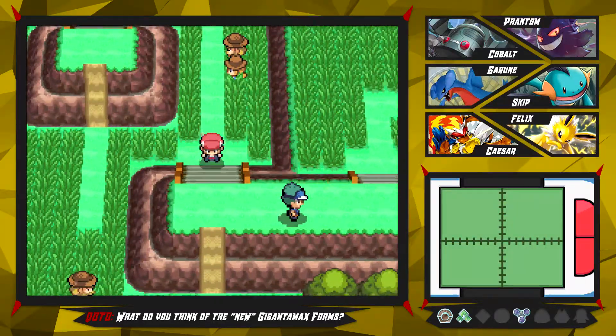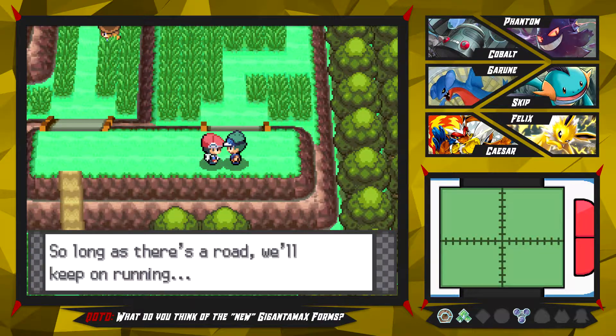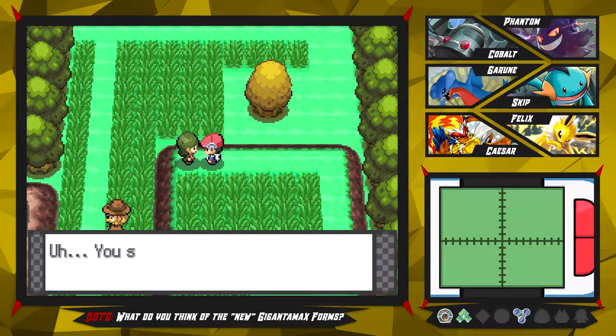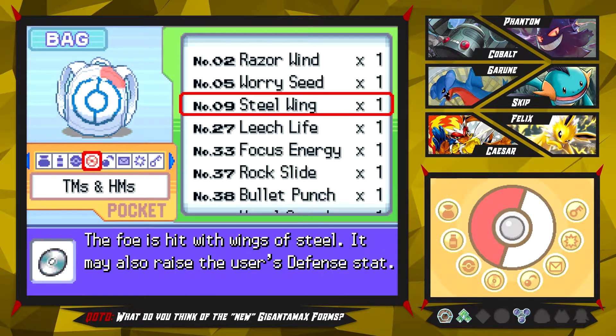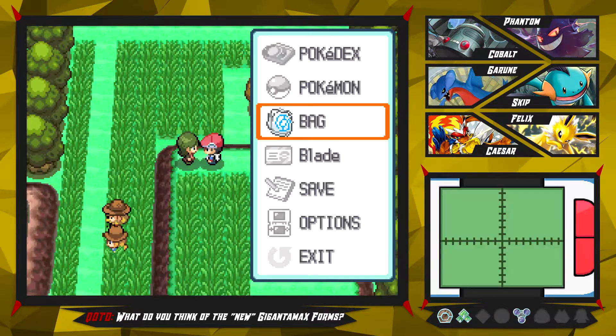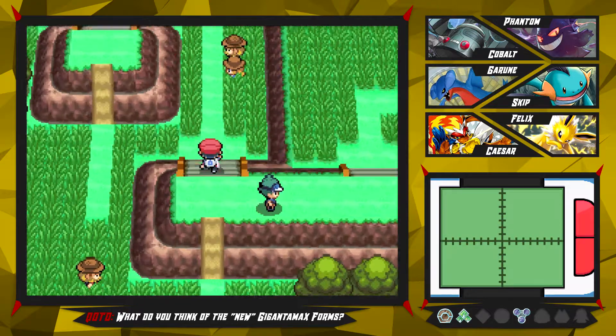Let's go up here and battle this trainer right here. Hey - you're not a trainer, really? Okay then, I really thought you were a trainer. You're not a trainer either, but you're giving me a TM which is pretty nice. What is it? TM 51, which is going to be the TM for Aqua Tail - that's pretty good. So we're finally getting some nice TMs, that's pretty great.